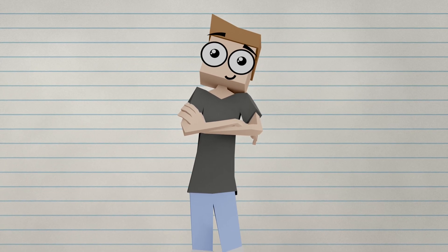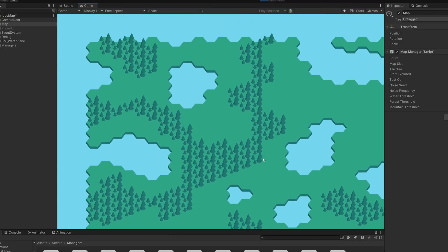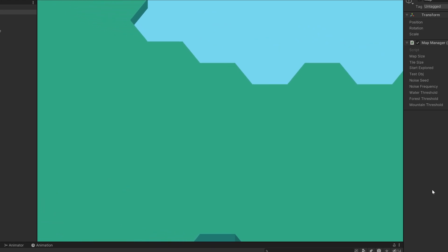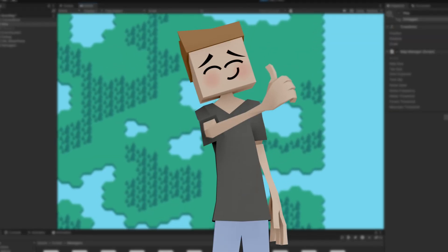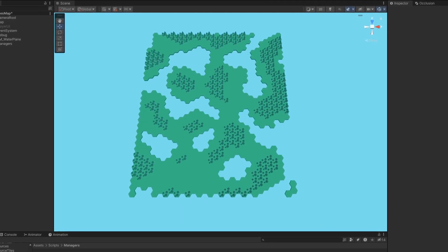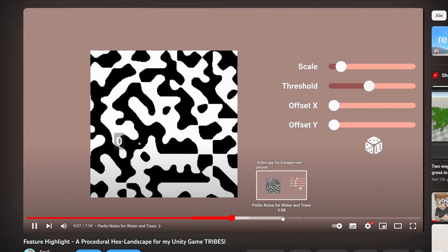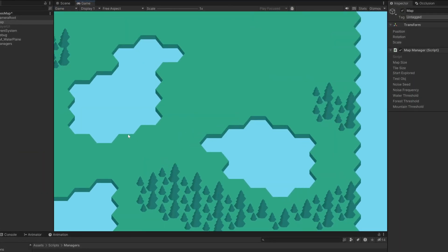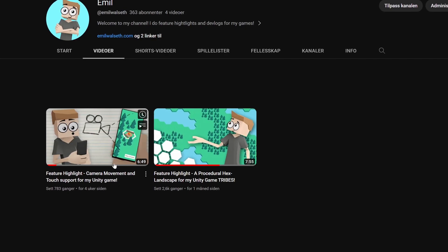With that out of the way, this is the current state of Tribes. It all started with this hexagon landscape — we have grassy plains, lush forests and lakes. The graphics are pretty simple but to me it's perfect. This is all procedurally generated, so every time I start a new game the map changes. I've already made a feature highlight on this, so head over to my channel after this video to check it out. I also made sure that moving the camera and zooming works on both PC and mobile and feels smooth, which is covered in the second feature highlight.